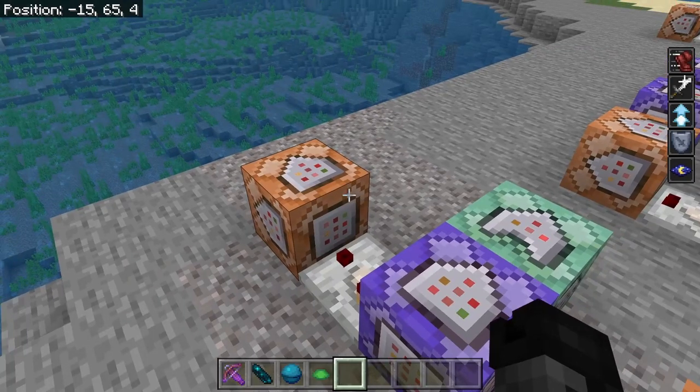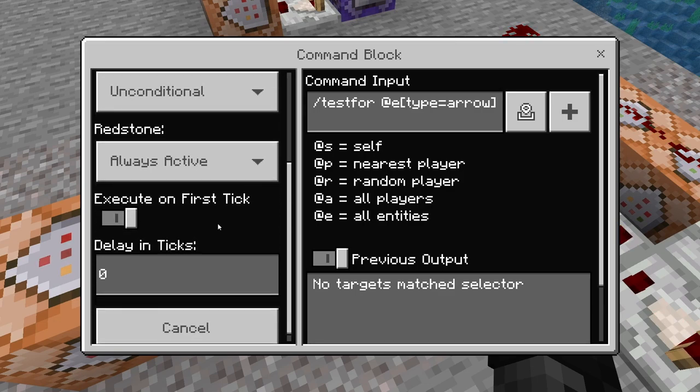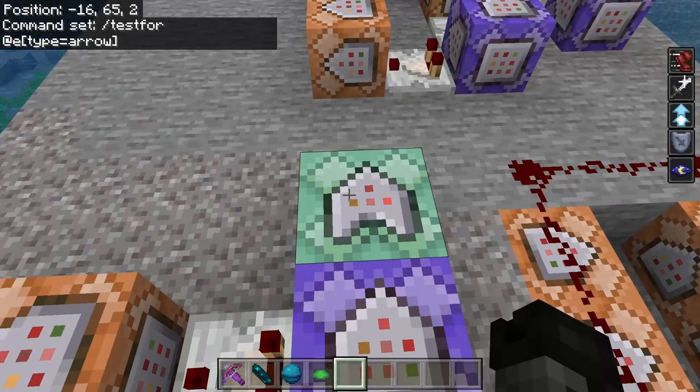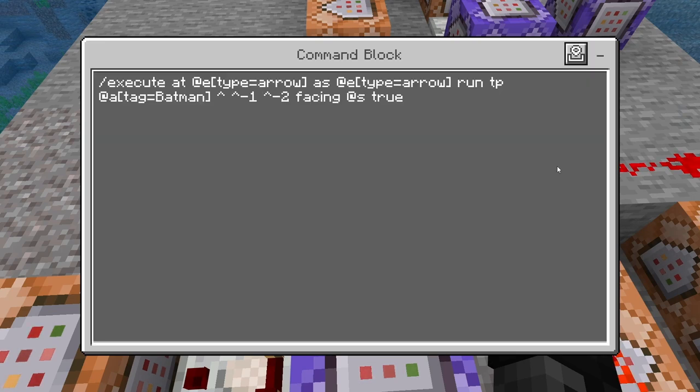The first item we're going to build with the command blocks is the Grappler. It's going to start with a repeating command block, always active, no delay: slash testfor @e type equals arrow. Then a chain command block — chain, conditional, always active, zero delay: slash execute at @e[type=arrow] as @e[type=arrow] run tp @a[tag=Batman] ^ ^ ^-1 ^ ^-2 facing @s true. So it executes as the arrow, at the arrow's position, and teleports you behind it facing it — so when you shoot the arrow, it pulls you with it like a grappler.